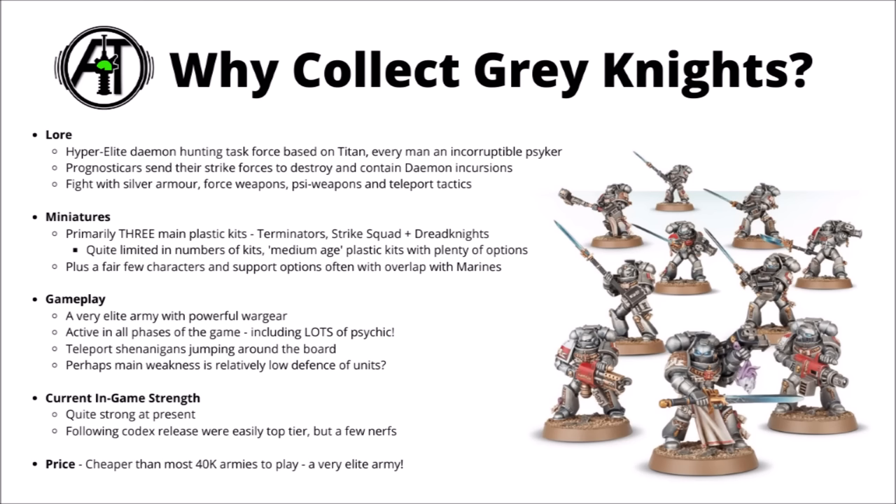Gameplay-wise, Grey Knights are basically always going to be a hyper-elite army with very powerful war gear. They can be quite a fun one to play, as they're fairly active in all phases of the game — obviously lots of Psychic with every single squad having a go at that, but also a fair bit of short-range punchy shooting with Stormbolters or Dreadknight firepower, followed by a hefty dose of powerful melee, putting all of that damage from Force Weapons to work. They are also quite teleport heavy — lots of units can deep strike into battle, or move around the board with Teleport Shunts or the Gate of Infinity spell, which is quite nice as otherwise a lot of their squads will be really quite slow.